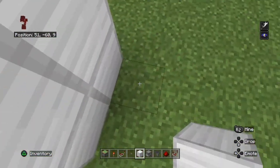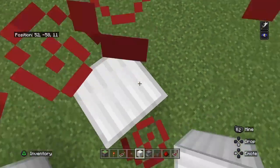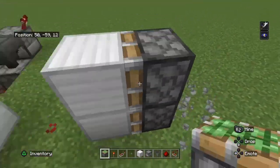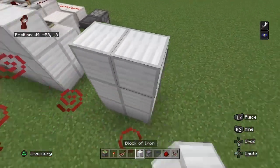You only do two iron blocks, leave a gap of two, then two more iron blocks, two more sticky pistons, and cover up this hole with a two by three.